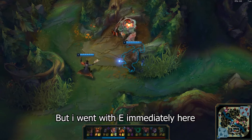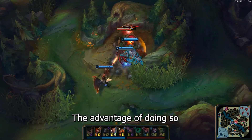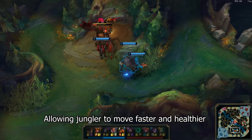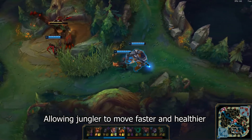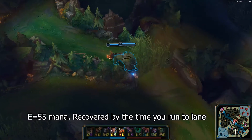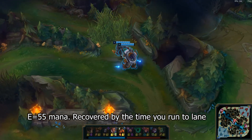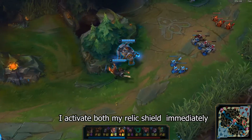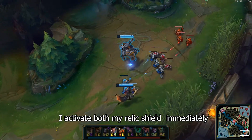But I went with E immediately here. The advantage of doing so is that it provides a faster leash for the jungler, allowing them to move faster and healthier, which is part of our win condition. And it's only 50 mana which can be recovered very quickly. As soon as I get to lane I proc both my relic shield immediately to push the wave.